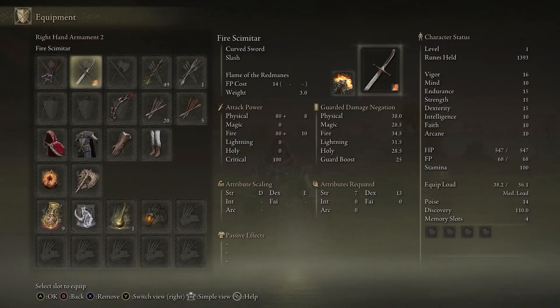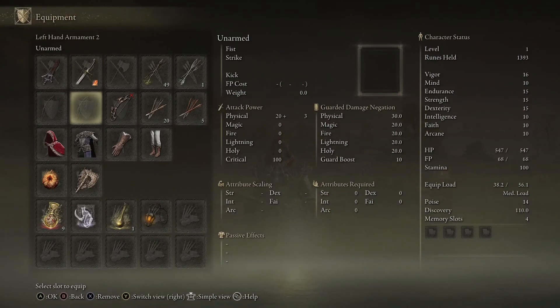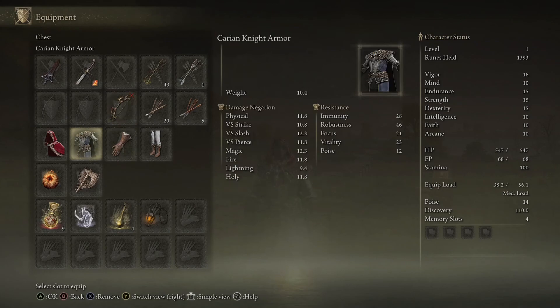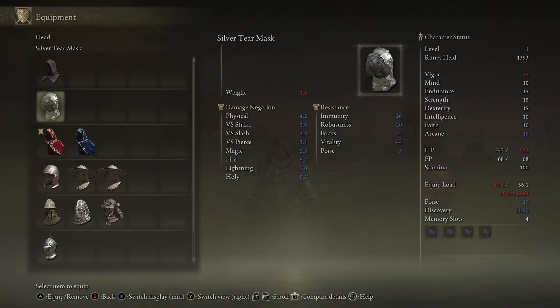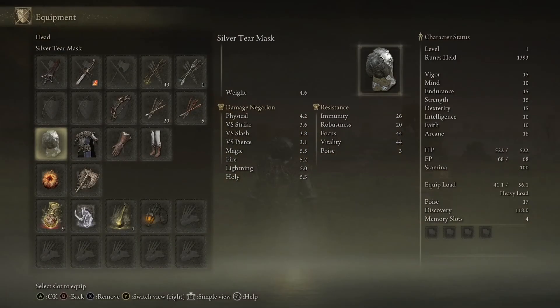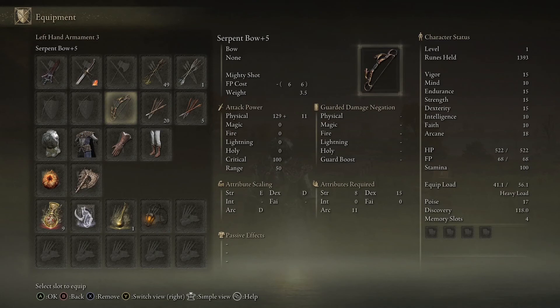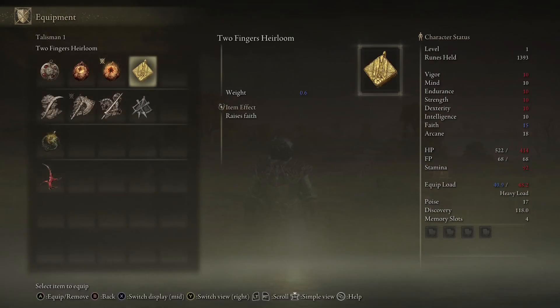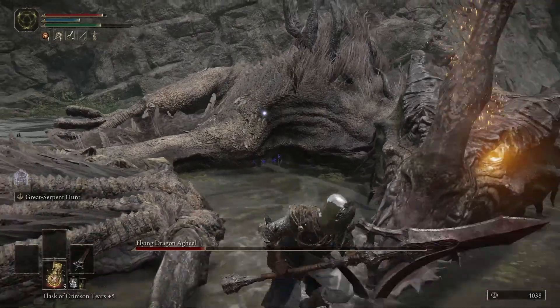I've got a fire simulator with Flaming Strike on it - that's pretty good. I've got the Serpent Bow, which I can actually use. I stick that on and with 18 arcane I've got that Two Fingers item to bring faith up to 15, so that means I could cast various faith spells.